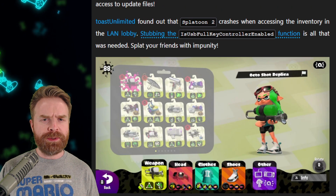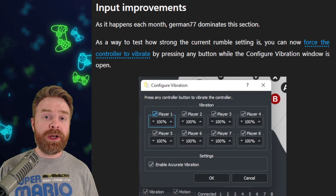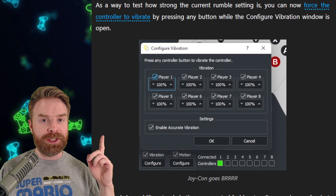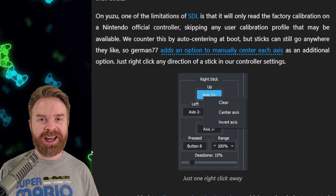If you played Splatoon 2 and tried to access your inventory in the land lobby, it would crash the game — and now that's fixed. Moving on to inputs, German77 has made some more improvements. If you wanted to test your controller vibration, it's now available. There's also a brand new option in the controller settings to manually re-center your joystick axis.